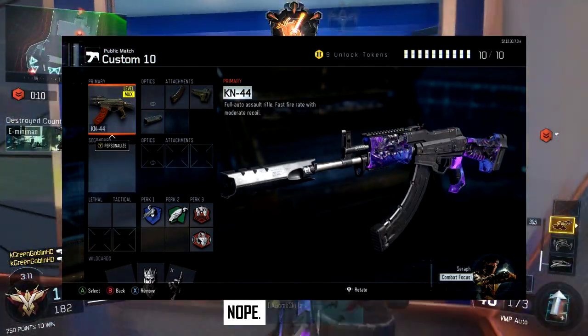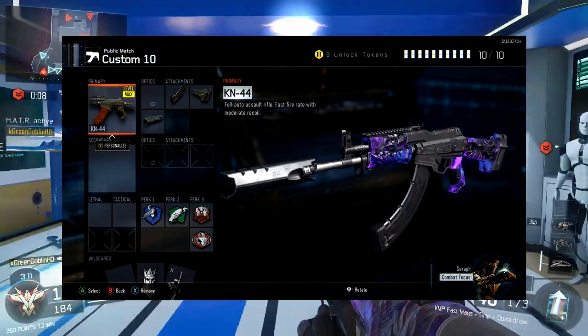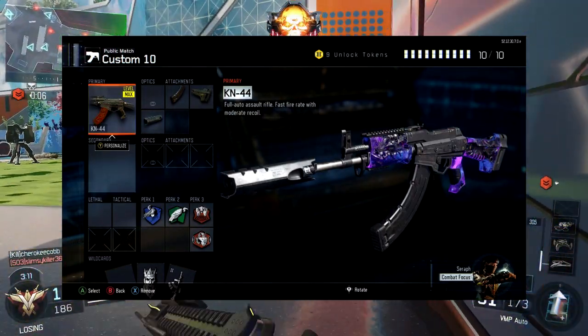This KN44 only had dark matter on the tip, and this one only has it on the ends. Sometimes you think it's just in the create-a-class setup, but apparently you can actually go into the game and have this glitch on your gun with these weird dark matter camos. Nobody really knows why — it's just a glitch, and some of them can actually look pretty cool.